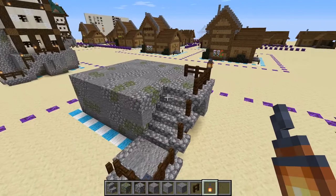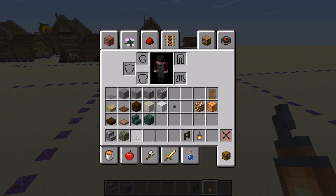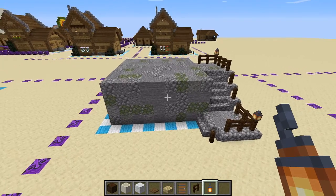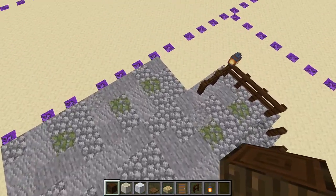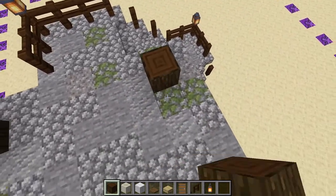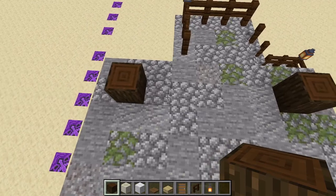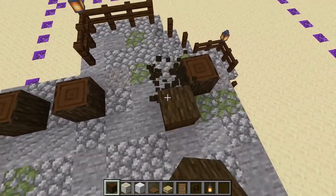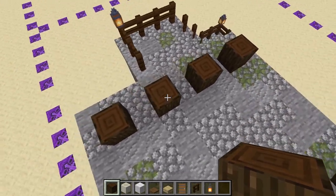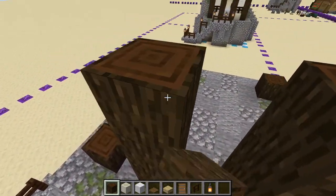That's the first part done. Now for the second part we'll need to switch out a few of our blocks. To form the base structure of the tower, go one block to the inside, one diagonally from the side, and put a block there. Then skip a block, put another one, and this will make our entrance. Then extend every block four blocks up.